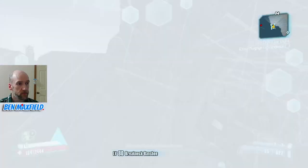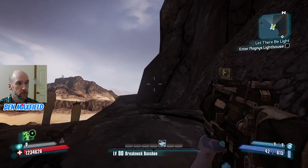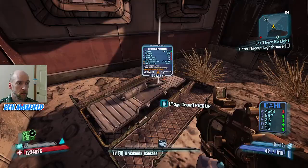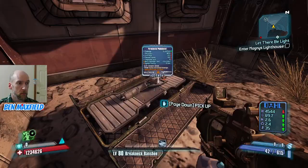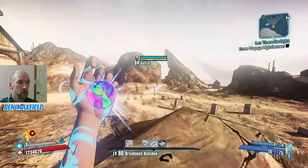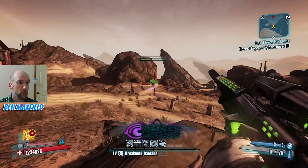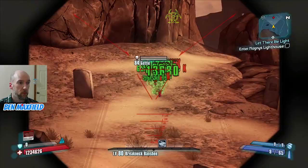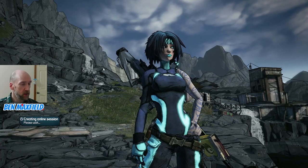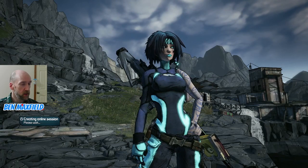Certainly a nice bit of gear to have when you're farming. White Mellywan launcher there. Now we're doing advanced farming. Definitely zooming through the attempts at a faster rate now.